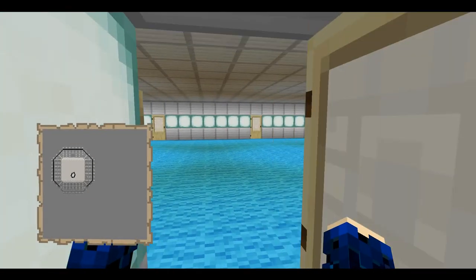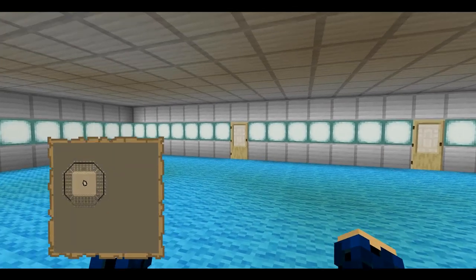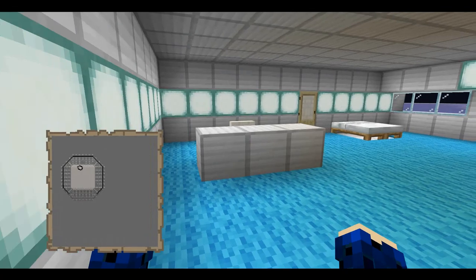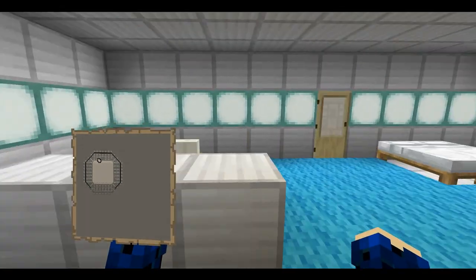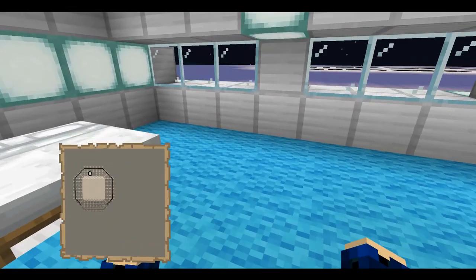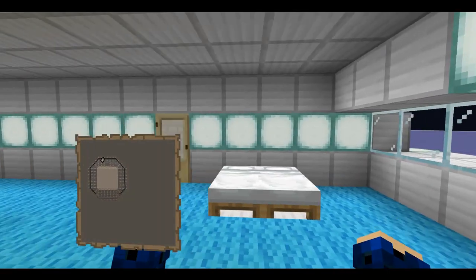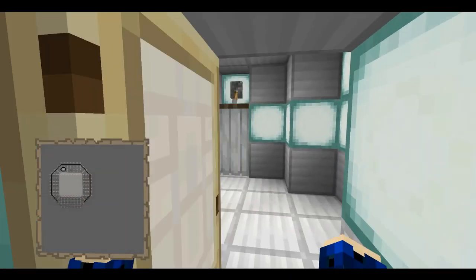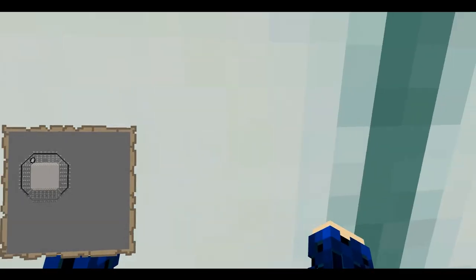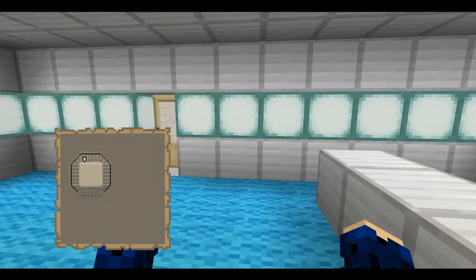And now deck three, which I had a lot of fun doing. This is VIP guest quarters — I'm going to show one room off because they're all laid out the same. You've got a little desk so they can work, a little chest for personal belongings, their bed, and you can see the top section of the registry from here. But the fun part — they've got their own hot tub, because I am a gracious host as a starship captain.